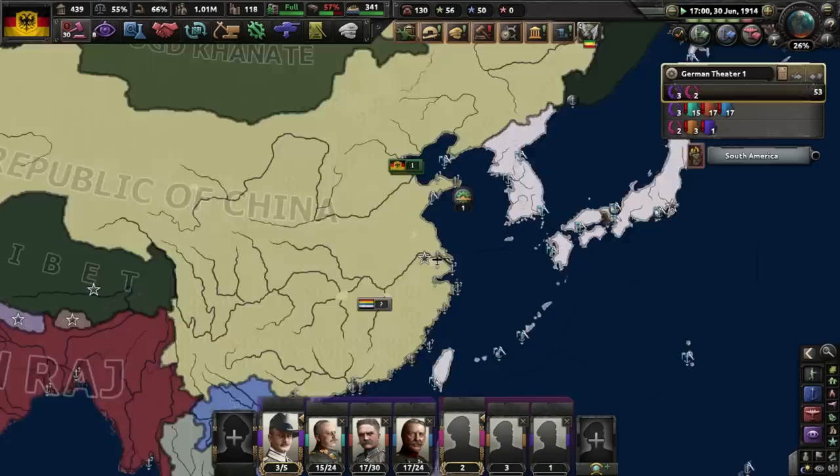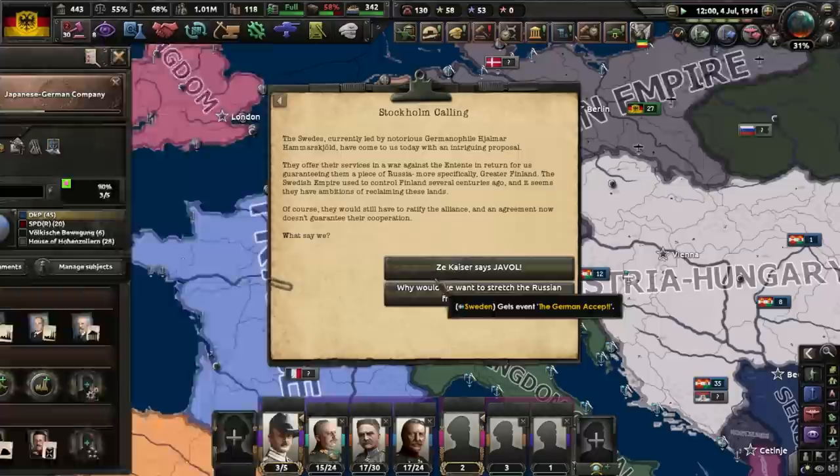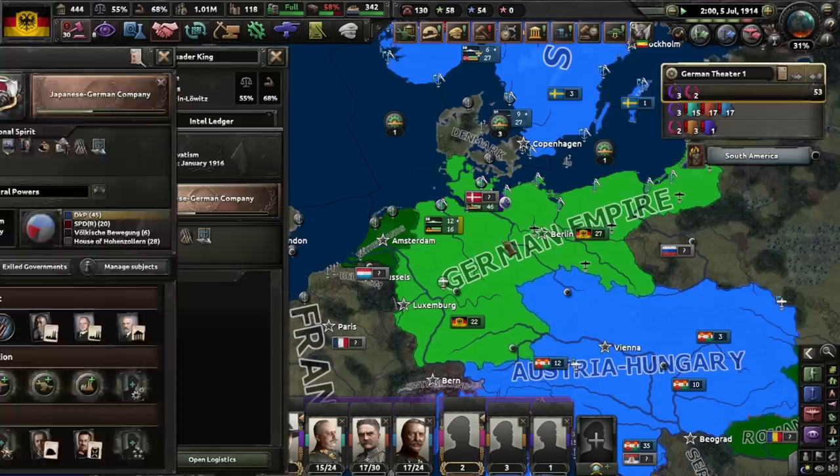Oh no — Franz Ferdinand got assassinated. Things are really heating up now. France, come on man, please. Stockholm calling — led by a Germanophile, they've come to an intriguing proposal. They offer us an award against the Entente in return for us guaranteeing them a piece of Russia. Sure, why not, let's do it. Sweden, we'll be best friends.